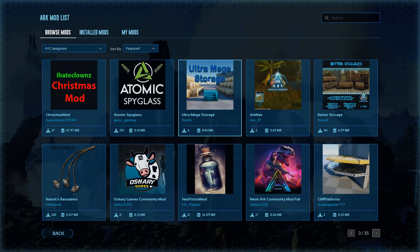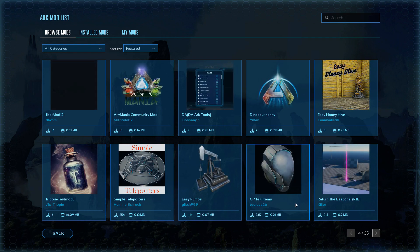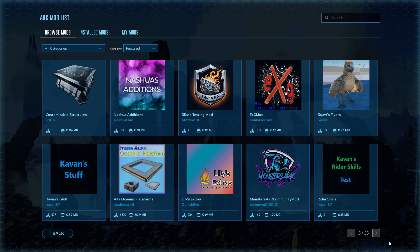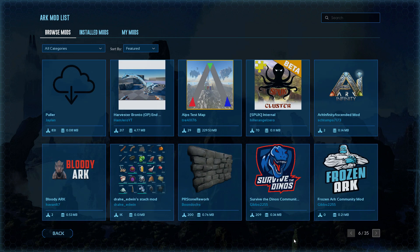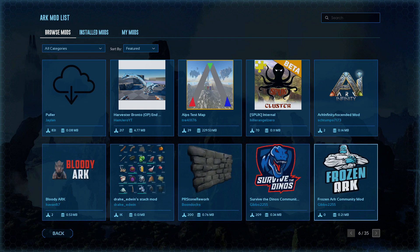Page number three — there's more storage. Mega storage boxes, that's what people are basically doing. Several storage boxes this morning that weren't there yesterday. Page four. Page five. Let's see what this flyer one is — flyer speed leveling and to walk backwards, kind of like the Kraken mod does to the dino. So there's one for flyers to be able to walk backwards and fly faster. Page number six. Let's see what frozen mod is — community mod for a frozen art server, so that's somebody's specific server.